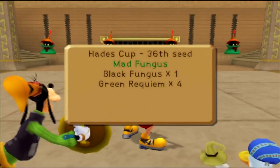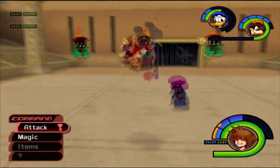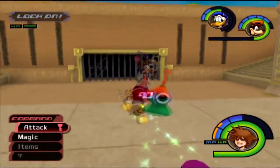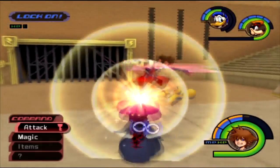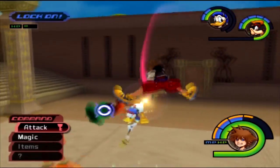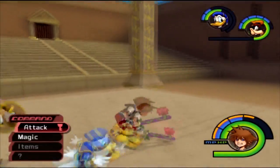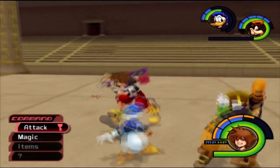Now we have a Black Fungus and four Green Rhapsodies. Priority number one: take down the Green Rhapsodies. The Black Fungus is a deadly threat on its own — if you damage it, it'll give you poison status. Of course, if you're higher leveled it can be taken down. This fight is actually pretty short.